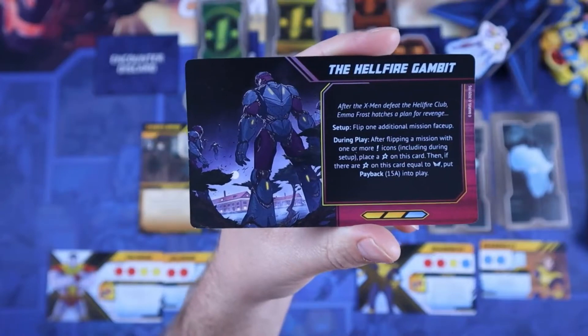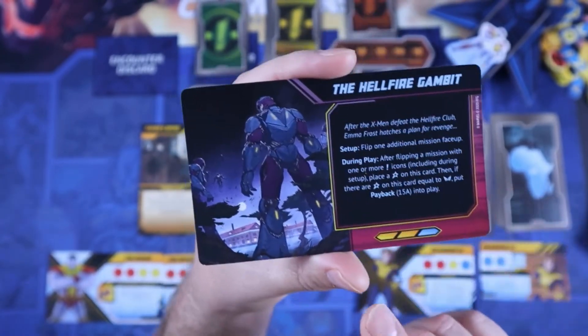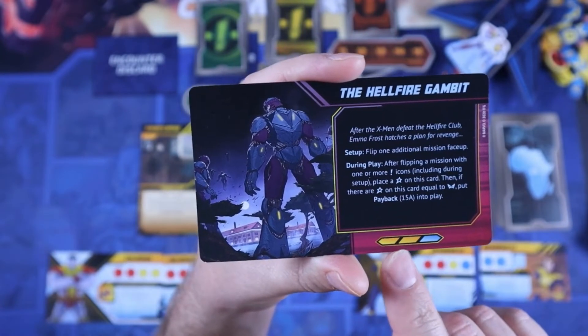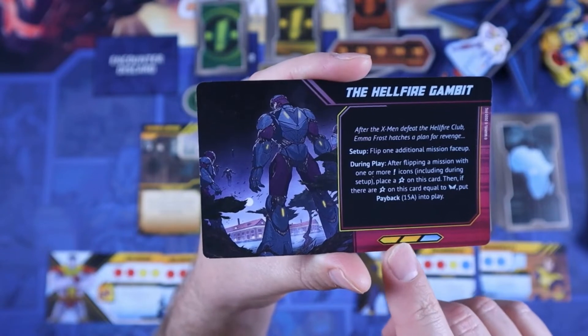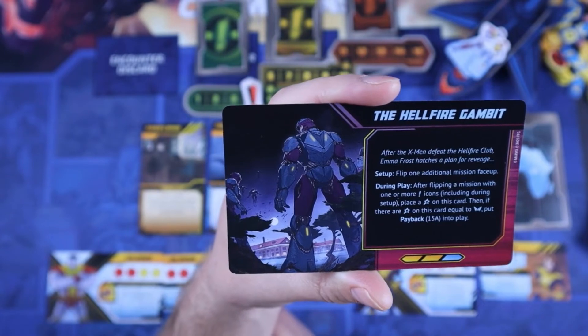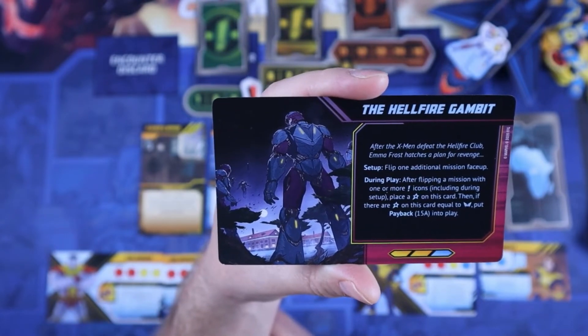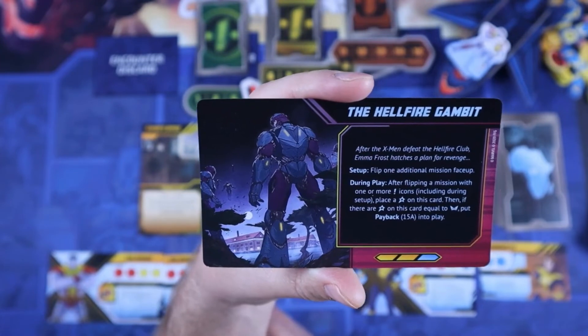We are going to go ahead today and take on the Hellfire Gambit plot. As you can see, it has the two orange rhombuses filled in here, which indicates that this is kind of like a medium difficulty plot. Let's read the flavor text: after the X-Men defeat the Hellfire Club, Emma Frost hatches a plan for revenge. Pretty simple.